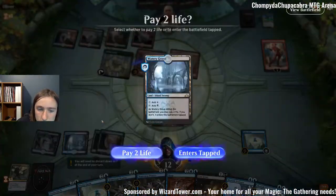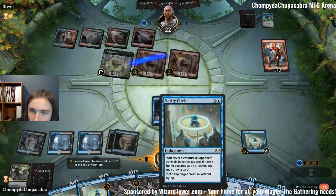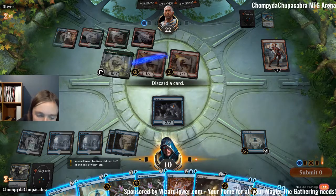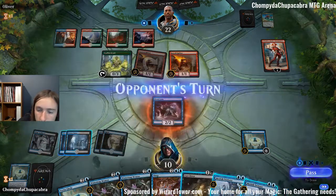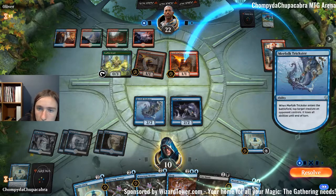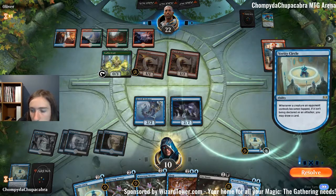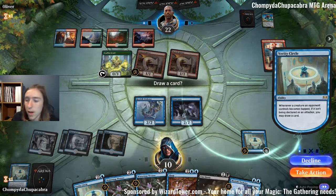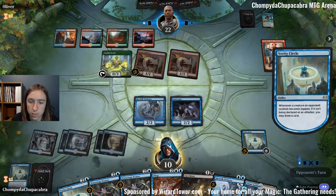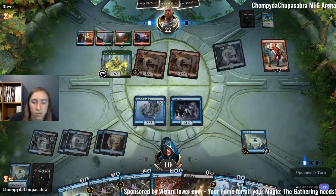Pay two life on their upkeep, tap down Scorch Spitter. Discard one of my Verity Circles, I think. I'm very descriptive today. Absolutely draw a card. Tap the land. I guess that's one of the disadvantages of playing a budget deck.